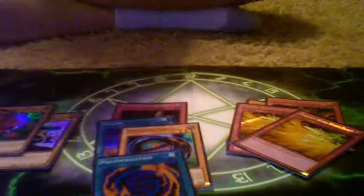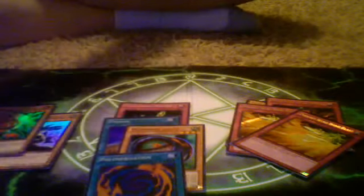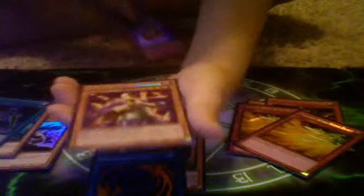Let's go two forward. Mystical Elf, Summoner of Illusions, Contact with the Dark Master, Alpha the Magnet Warrior, Dark General Fiend, Sage's Stone — that was a good one. Swords of Revealing Light — wait, there are three left. It's a secret in the back. Swords of Revealing Light is the Ultra, another Light Force Sword, and a Secret Kycoo the Ghost Destroyer. That's a good secret — probably the best card I got in this entire thing.